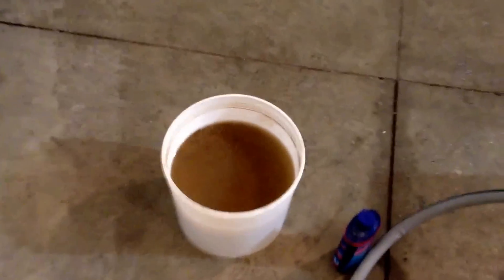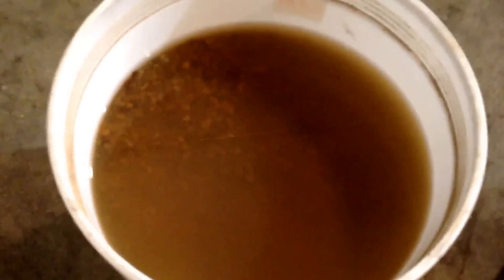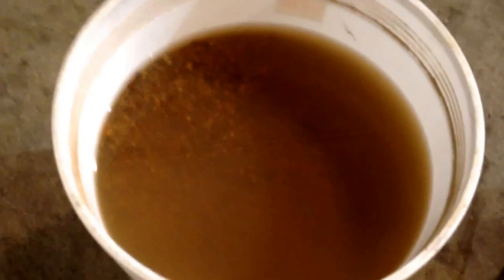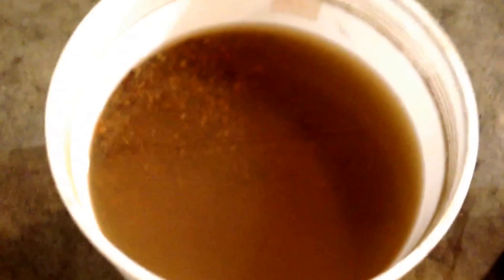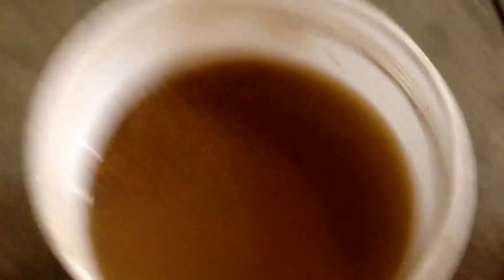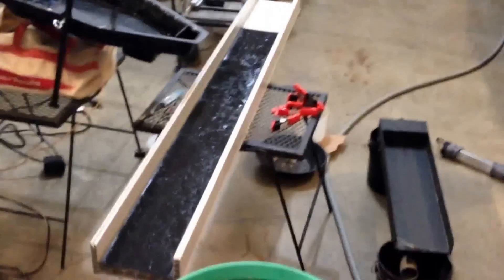Here's what went through the cleanup sluice. I think this is classified to about quarter inch — it's just river sand. What I'm going to do is classify it through the 20 mesh right here, dump it in, and run it through. I might even run it through the cleanup sluice again to see if I missed anything.